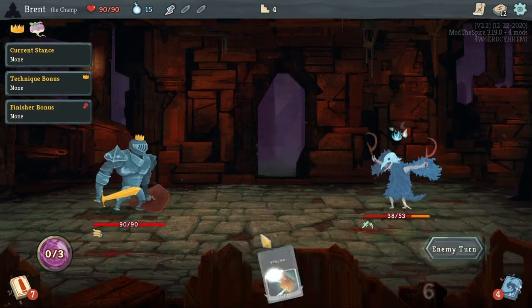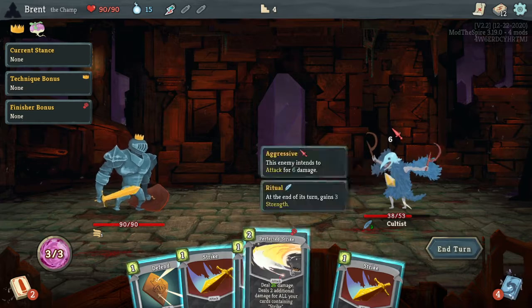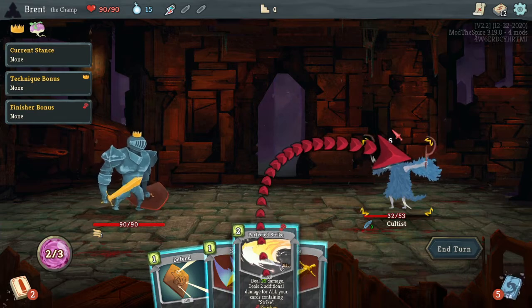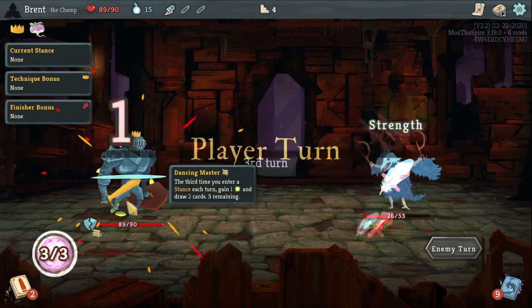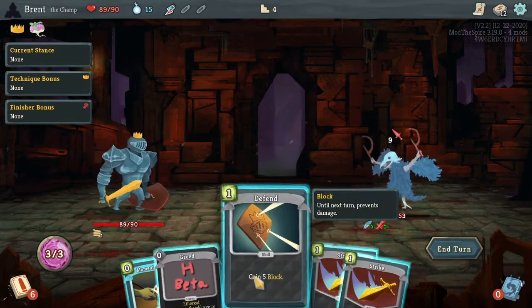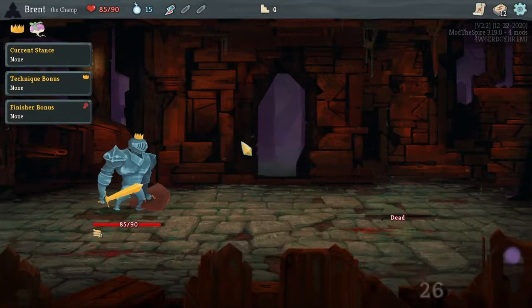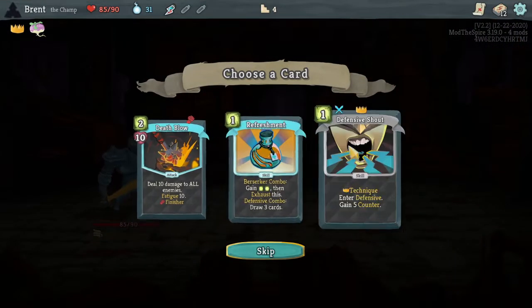Do that. Thought I entered a stance. Perfect strike right now is 26 - not enough to kill here. Should still do it. No, I shouldn't - I should defend once. Take one. Not great. And then perfect strike here - took a little bit more. I don't know if it would have been better or worse. Death blow - no strike, so it's all a fatigue 10 and it's a finisher, AOE.